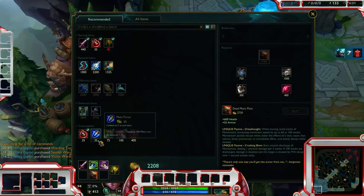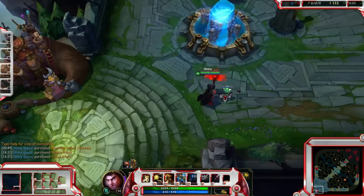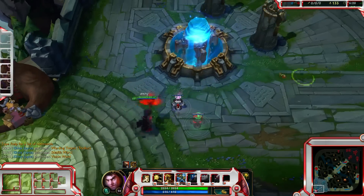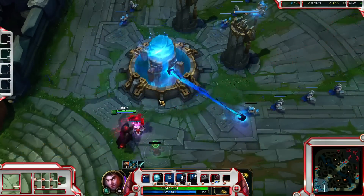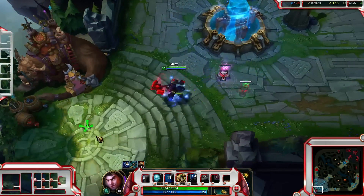This occurs when you place a ward down — green wards, pink wards, monopods, and health pots as well.